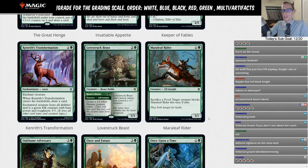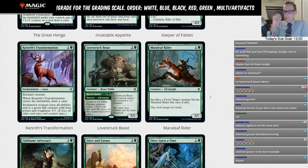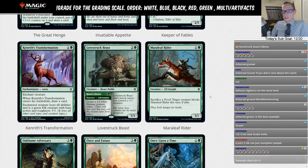Boreal Grazer — you put your extra land into play, then you draw a card, make it a three/three, and start beating down with Boreal Grazer. That's a real card you could do Kenrith's Transformation with. Still, I'm never putting it into a deck — but that's a thing you could do.